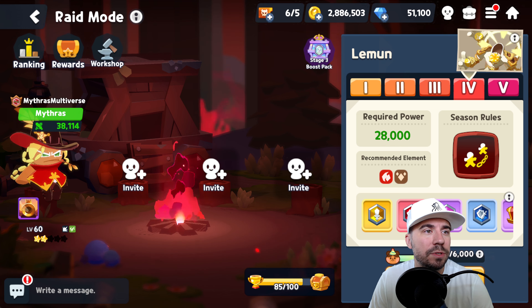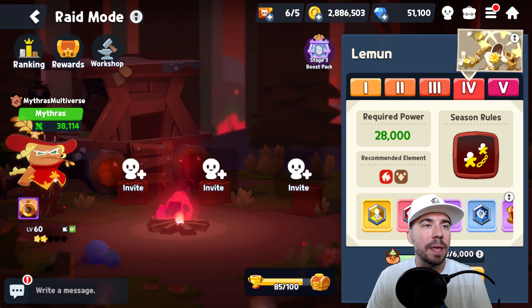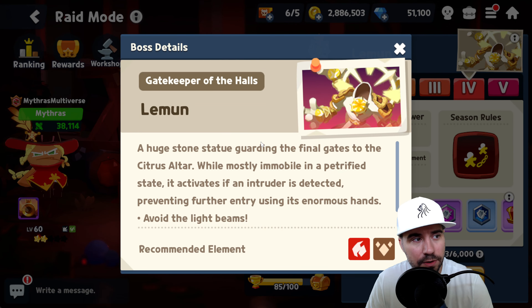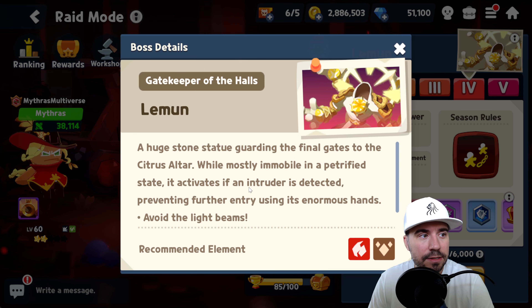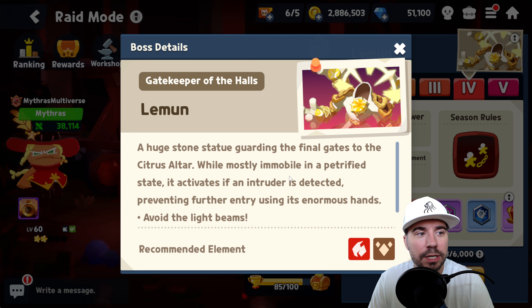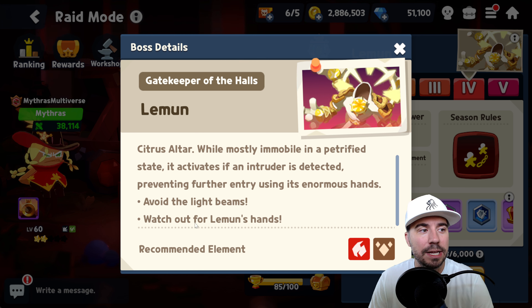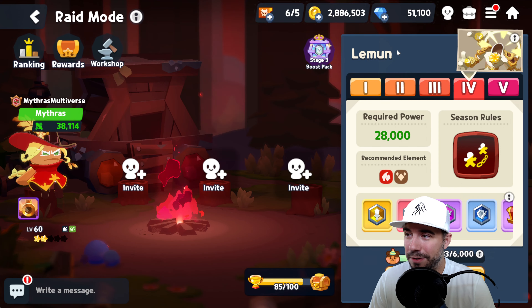So, a couple things here. First and foremost, this is Lemon. This boss came out in the last update, and in terms of this one in particular, we do have a Gatekeeper of the Halls — a huge stone statue guarding the final gates to the Citrus Altar, while mostly immobile in a petrified state. It activates if an intruder is detected, preventing further entry using its enormous hands. Avoid the light beams and watch out for Lemon's hands. The recommended elements are both fire and earth.